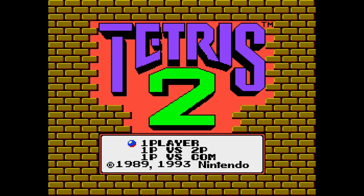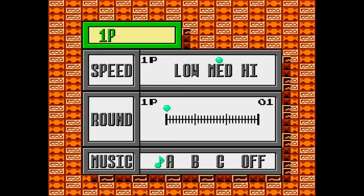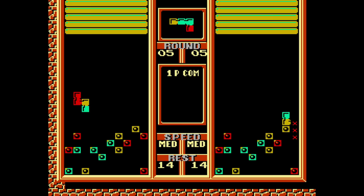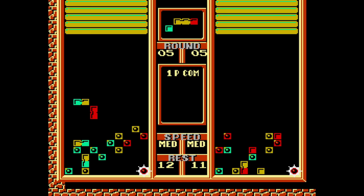They also made Tetris 2. How do you make a sequel to Tetris? Well, they kind of broke the rules — instead of just clearing lines, this one is more about a match-three style. You have to match the flashing pieces to eliminate them. Different kind of gameplay. I actually enjoy this game quite a bit, and the fact that you can do two-player was great, since the original NES Tetris was only one-player. You can also play versus the computer, which is always fun.